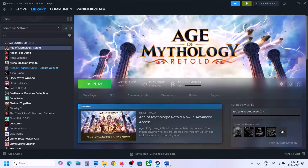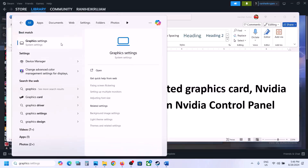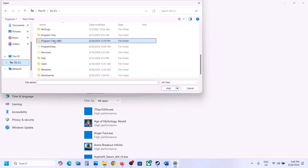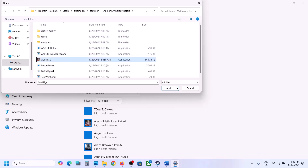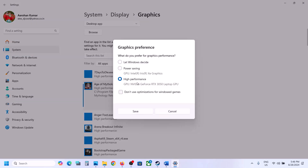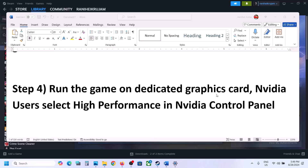The next step is to run the game on the dedicated graphics card. Type 'Graphics Settings' in the Windows search box and go to Graphics Settings. Click Browse, go to the game installation folder, and select the game EXE file — open C drive, Program Files, the Steam folder, SteamApps, Common, then the game folder. Select the EXE file, click Add. Once the game is added, click Options, select High Performance, and click Save. Then launch the game.